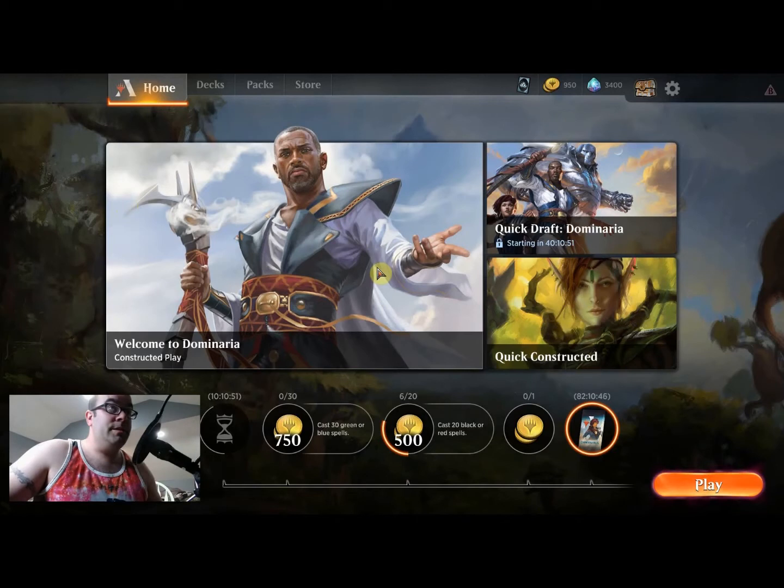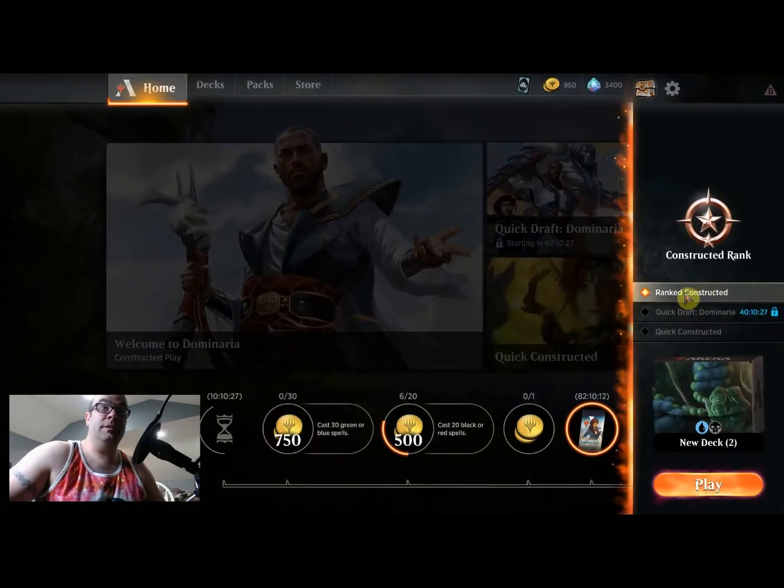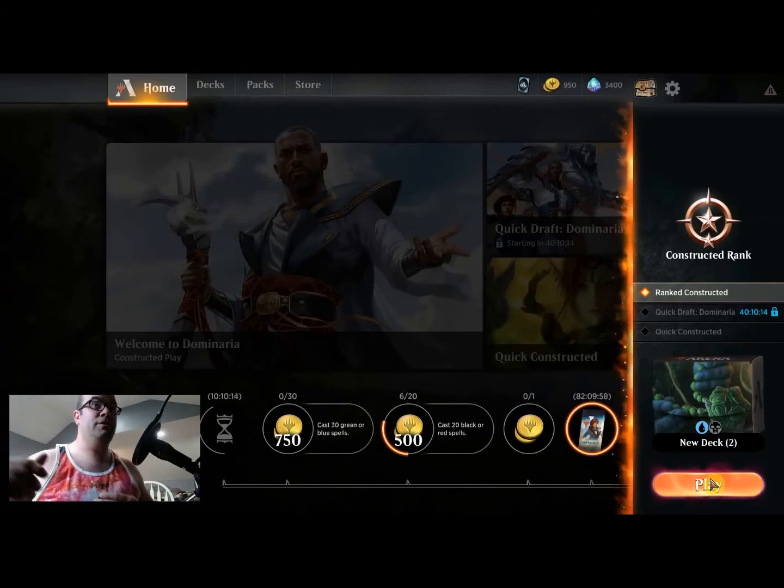I'm gonna start out with kind of my first impressions. This is what you see when you first log in to MTG Arena — you get all set up, you get downloaded, you get your key entered, and this is what it brings up for you. You go into ranked constructed and press play after selecting a deck, and it'll put you into a game against someone similarly ranked to you.